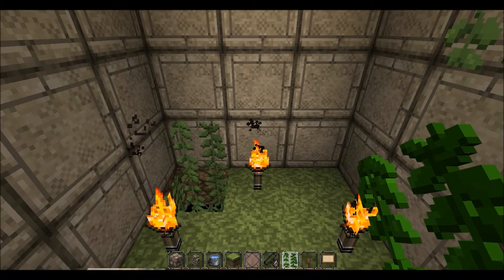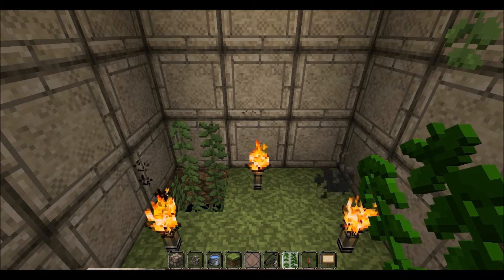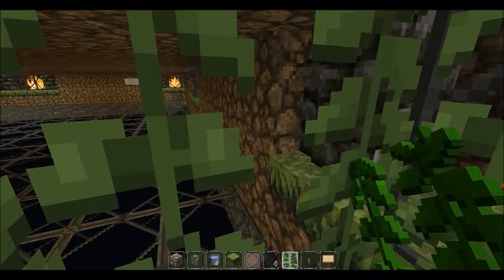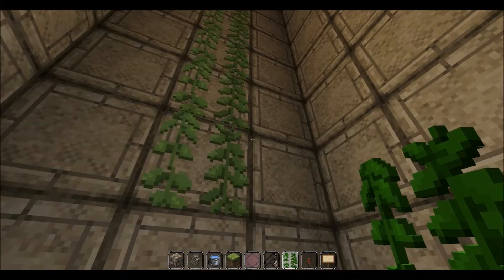I'm gonna show you around my maze. I may or may not post a download link because it's kind of unfinished. I haven't played Minecraft in forever. My texture pack is John Smith Legacy, obvious as you couldn't tell. We're gonna do a little grand tour of the maze. You'll spot the castle and this tower right here — there's a way out. Oh, that's what caught on fire — it was the torch.